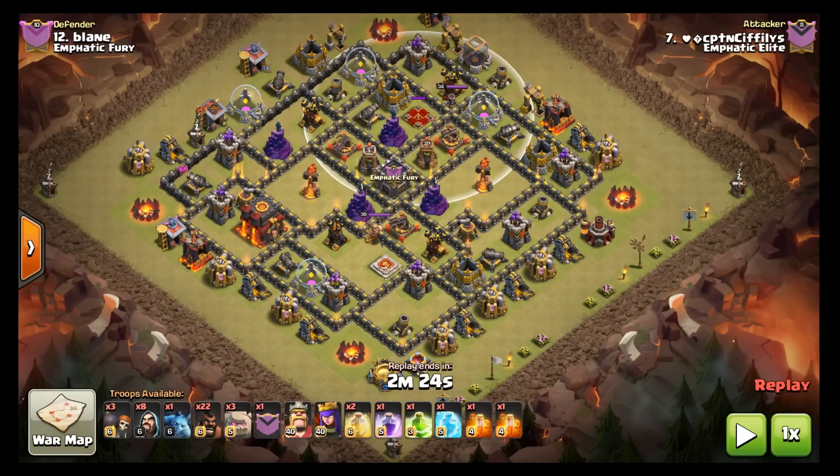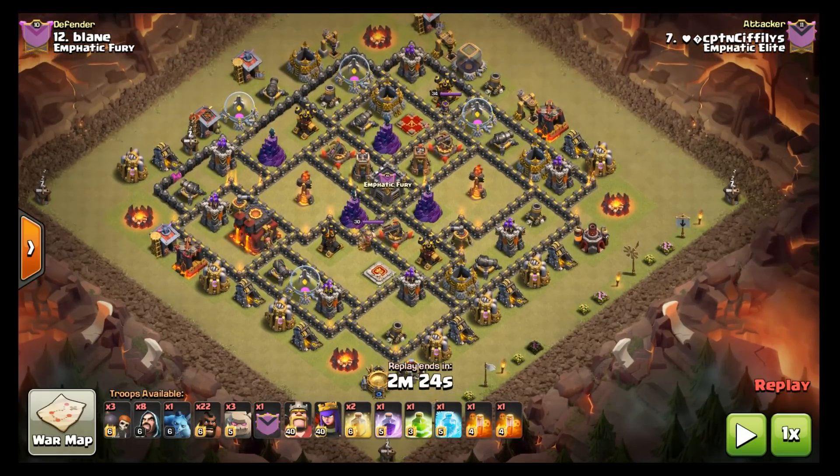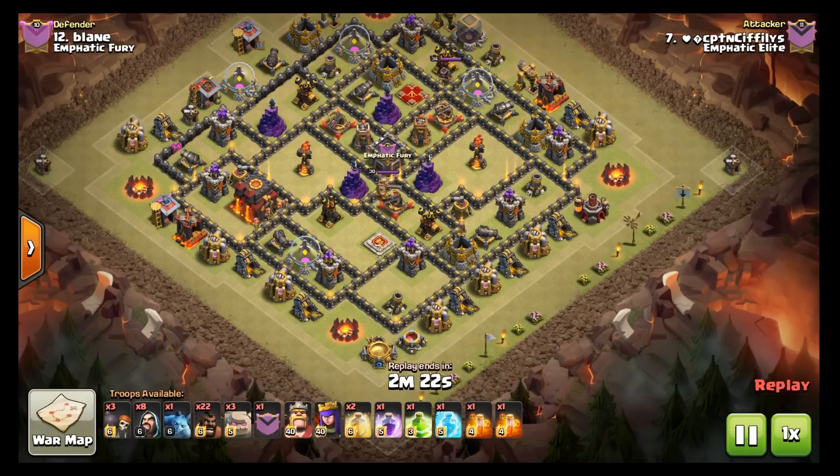The jump is going to go in the same spot. Bowlers are going to follow the lane as Tim did — to take the inferno, bomb towers, and the enemy queen. Hopefully get a way to work over to that other inferno; if not, the hogs should be able to take it. Other than the queen walk change, not bringing the valkyries, and bringing a couple extra hogs — that's pretty much the same plan as Tim. Let's watch it in action.